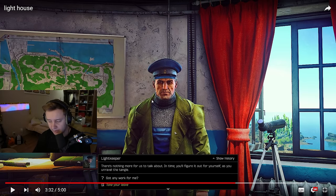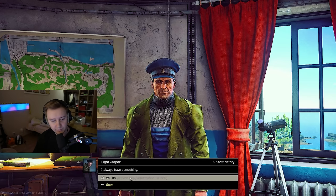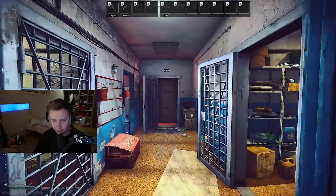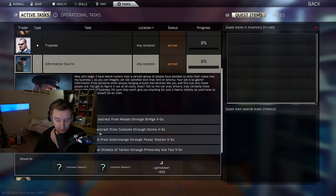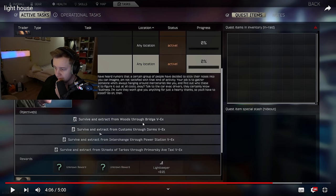The Lightkeeper doesn't talk too much about the quest. You just ask him if he's got any work for you, and you accept it. After you accept it and leave the room, you get the quest — which in this case is Survive. You have to extract from Woods using the Uber. The same applies to the rest of the maps, and I think as soon as you do this, there will be a couple more steps for the quest.